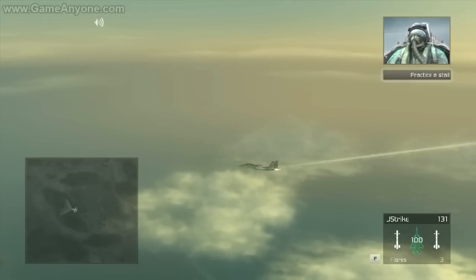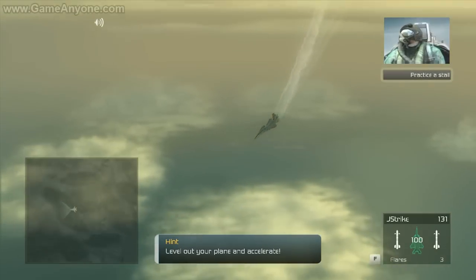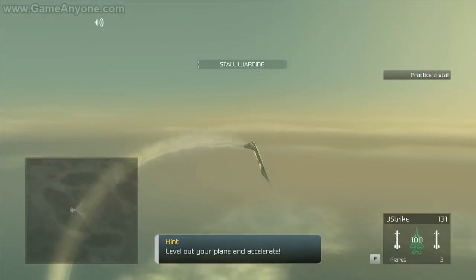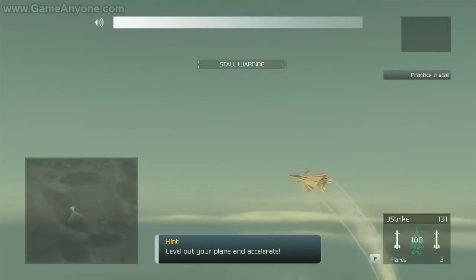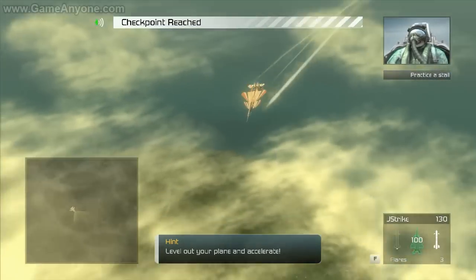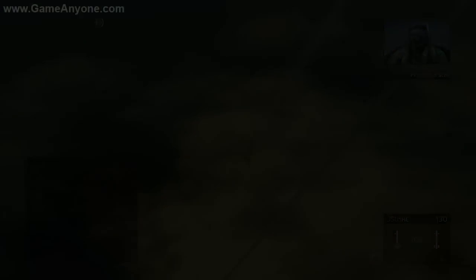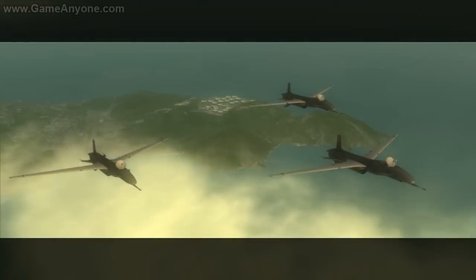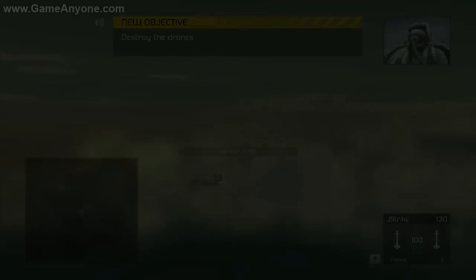Then you'll recover from the stall before we hit the ground. Stall — full throttle. Now roll the plane over and pull back on the stick. You've managed to stall the plane without getting us killed, which is a good thing in my opinion. Now you need to familiarize yourself with killing others while in off mode. There are drones in the air up ahead. Engage and destroy them in off mode. These drones are stationary, so you shouldn't have any problems taking them out.